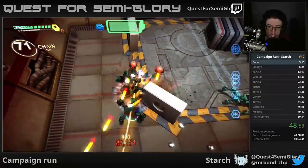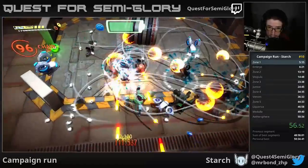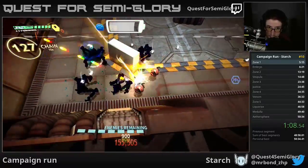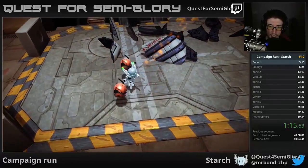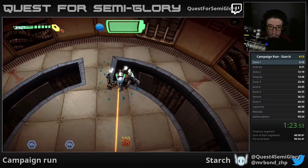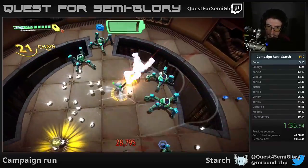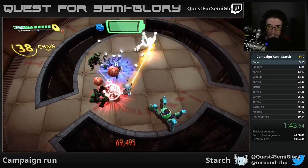I am playing as Starch, the first unlockable character. Her primary weapon is this laser and her secondary weapon is micro missiles that auto-home in on everything. She is by far the fastest character in the game for campaign runs. There are also eight other characters. The first one, Cactus the title character, is a greenish android with a machine gun primary and a short-range flamethrower secondary that deals huge amounts of damage — good for boss rush.